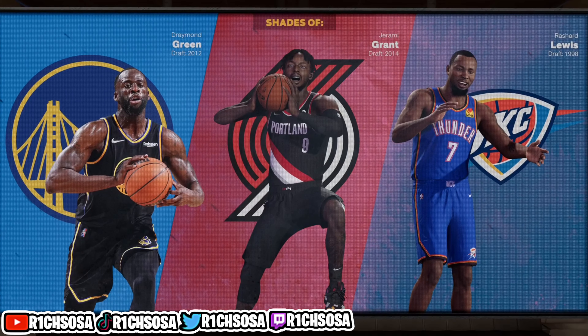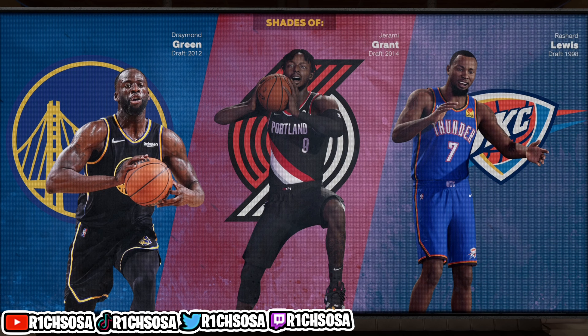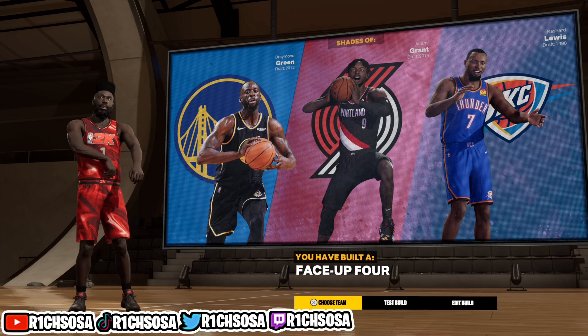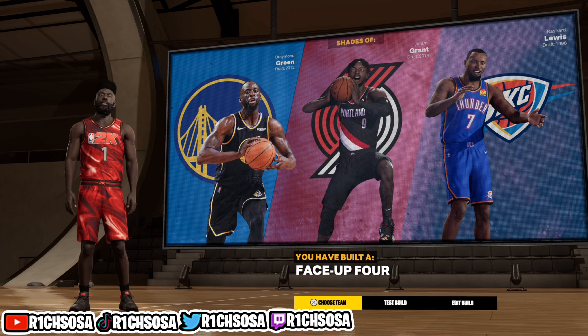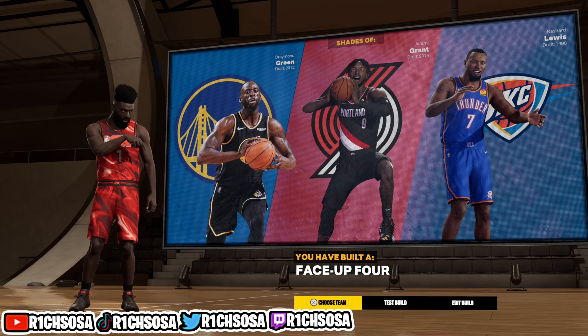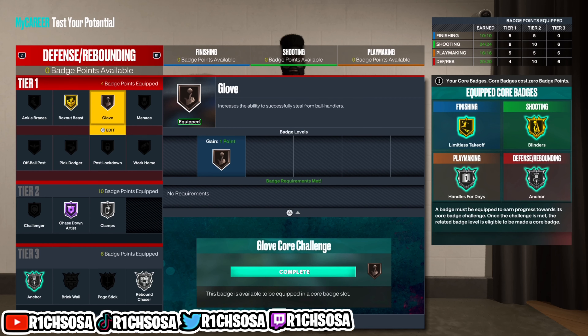Let's check out the build name — as you can see we get the comparison of Draymond Green. We have created the face-up four build with pro contact dunks, pro dribble moves, elite defense, and the ability to shoot from anywhere on the floor.